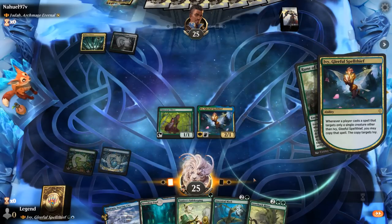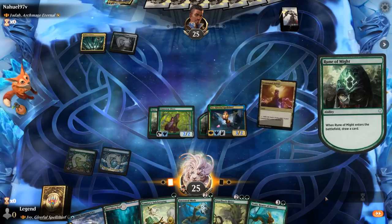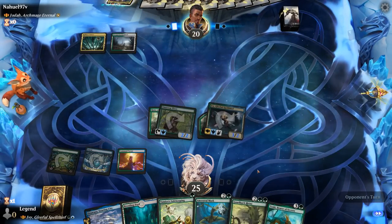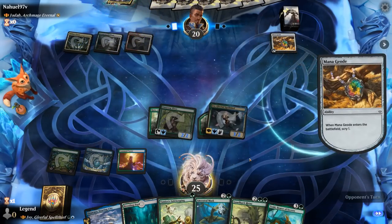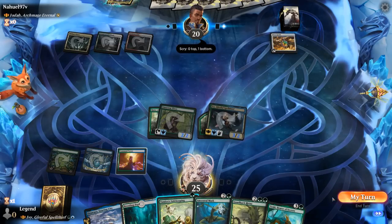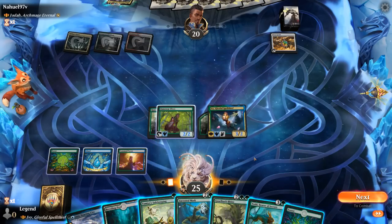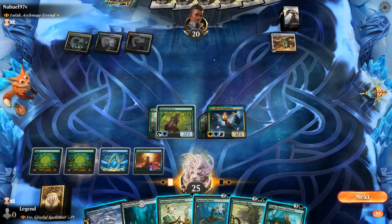We draw Toski as well. We attack for 5, starting to apply pressure. Next turn we could play the Rhino or Toski, keeping Safekeeping available alongside a Mana Geode. The more aggressive line is to play Ancestral Mask, which is great in multiples. With four enchantments in play total, this is +6/+6, presenting a two-turn clock. We'll keep up Safekeeping too — if it were a different pump spell we might have had lethal outright.